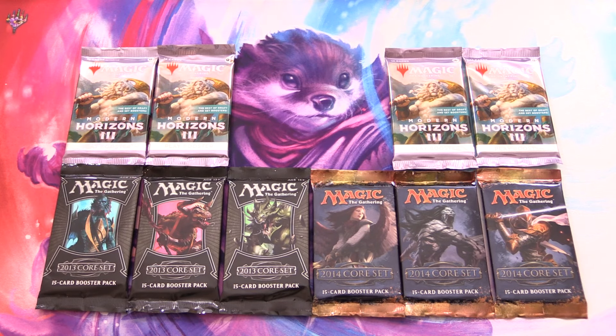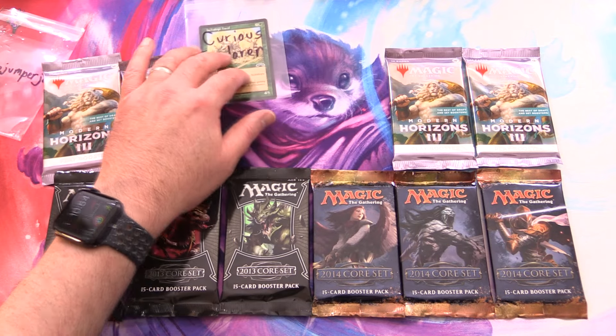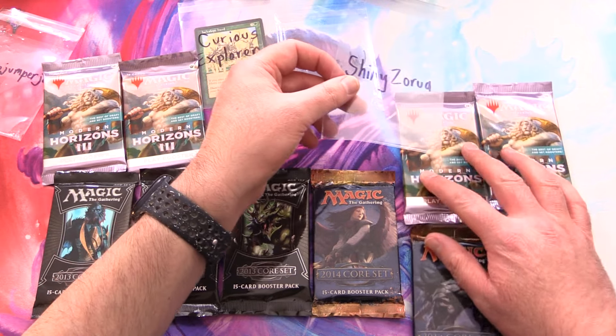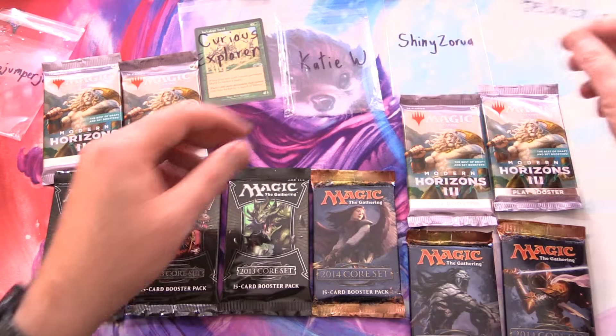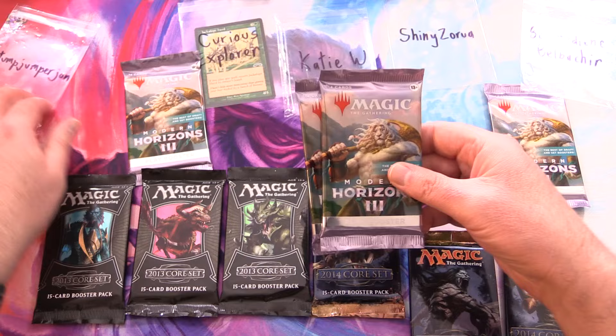Today on MTG Unpacked we're getting stuck into some awesome packs for patrons. Today's patrons we have Stump Jumper John and a new patron here, Curious Explorer Katie W, Shiny Zorua, and Bermadian Belbature.